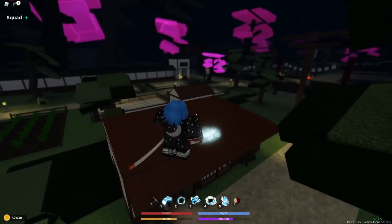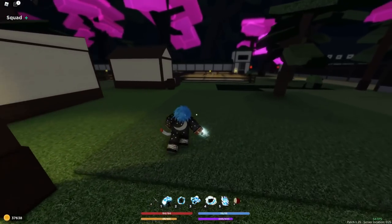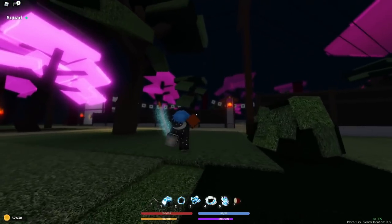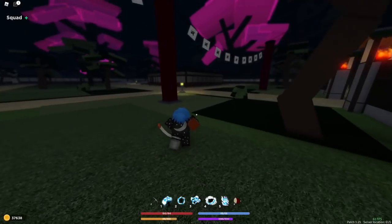Another question I usually get asked is, what does dash do? I don't have an example because there's no one here to use it on. But you need to be aiming at a person, press the C button on your keyboard, and it will dash you towards the nearest opponent.